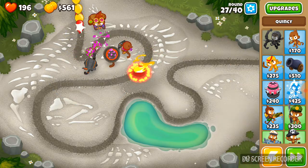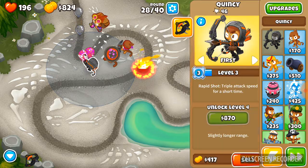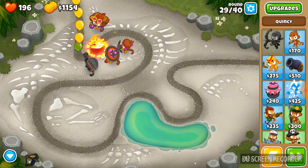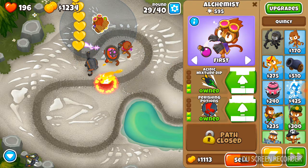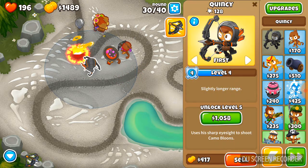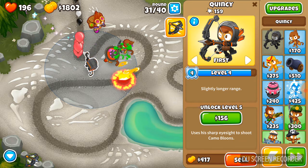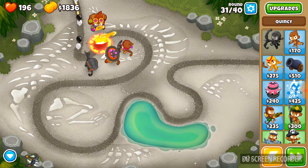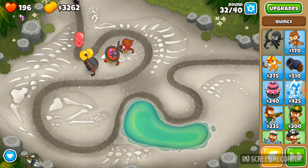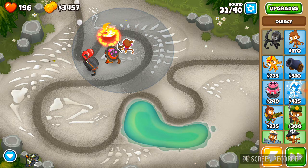These guys actually talk which is pretty funny. Every time you click on them - 'You want some?' 'I am Quincy, son of Quincy!' That was great. We're not going to upgrade the alchemist any further. When you get this guy to a high level he's actually extremely overpowered. Every round the level goes up and you can also spend 150 to get the upgrade a bit quicker. We might actually sell our alchemist now because it's really not doing too much - I just did it for you guys to see the gameplay. Basically he throws potions.